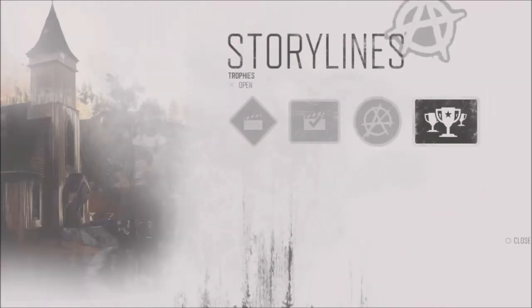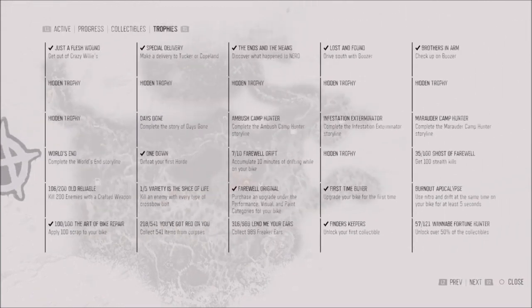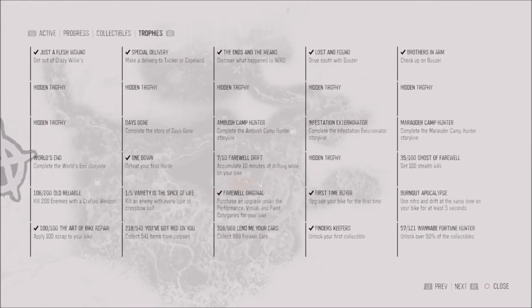What's up guys, it's Matt from School Buses and today we're talking about another trophy. This one is called Old Reliable — you can see it in column number one, it's the second to last one. Right now I've got 106 out of 200 kills with a crafted weapon, so I'm going to discuss this trophy today.